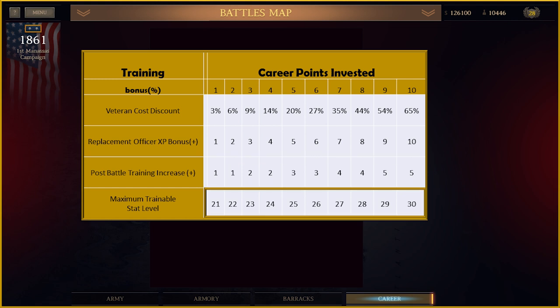The increase in stats is half of your training points rounded up to even numbers, so a maximum of 5 stat points per battle with 10 points invested. Fourth, there is a cap on how high stats can be trained — with 1 point invested the maximum is 21, and with 10 points the maximum is 30. This cap increases slowly over the timeline of the war. Your veteran pool might not get a boost between battles if their points are already above the cap.